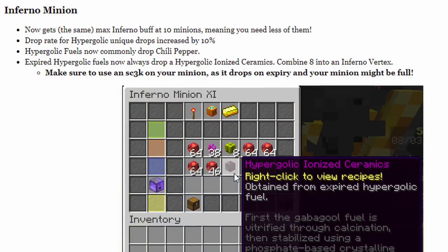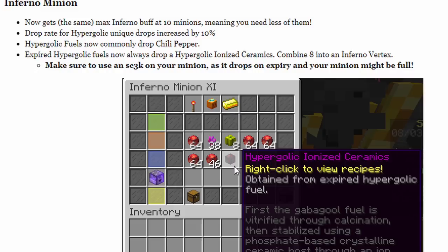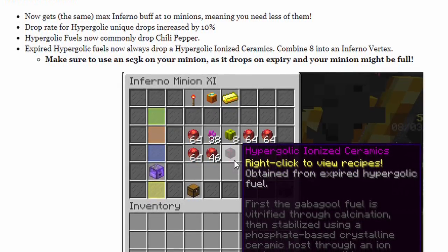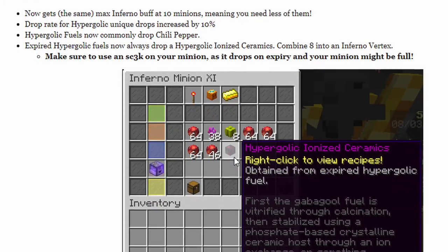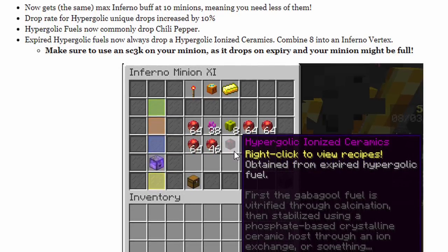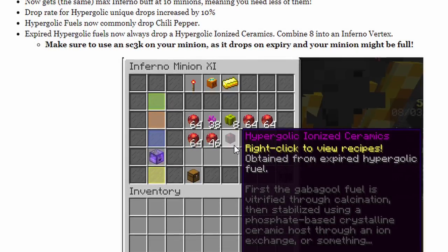The Inferno minion has received a ton of changes here, and now gets the max Inferno buff at 10 minions, meaning you'll need less of them. The drop rate for Hypergolic unique drops like the Inferno Apex or the Reaper Pepper has been increased by 10%, which is going to make a lot of people happy. And on top of this, they now drop the Chili Pepper, which is that new collection I was talking about.